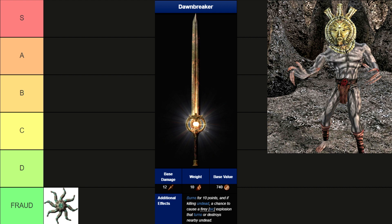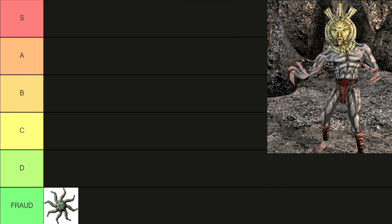Dawnbreaker. Very nice looking sword, very useful against undead. But why would you hang out with undead in the first place? Anyway, I don't want to know. The fact that you have to do this Meridia quest in order to obtain it is enough for me to put it in F tier.